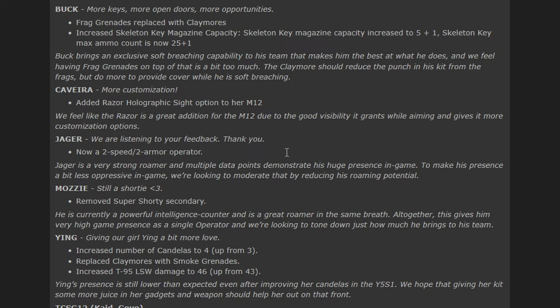They feel having frag grenades on top of that is a bit too much. The claymore should reduce the punch of his kit from the frags but do more to provide cover while he's soft breaching. So it's making it where he can do more of the soft destruction he's capable of. I've never used him for his frag grenade, but apparently that was really strong.